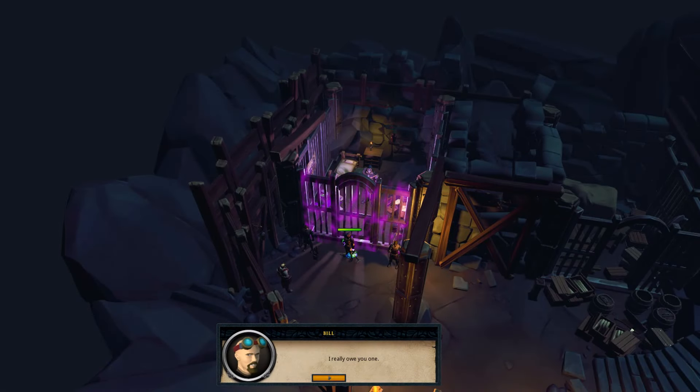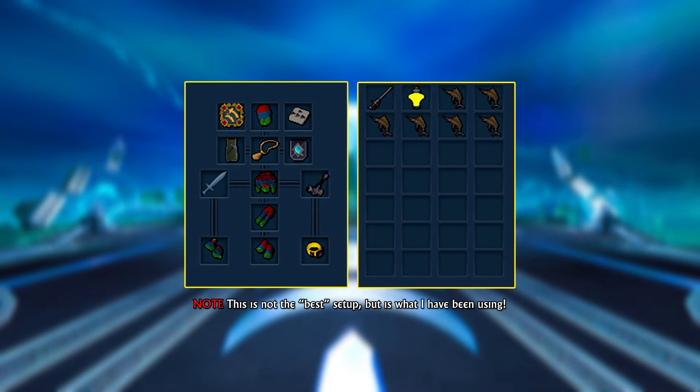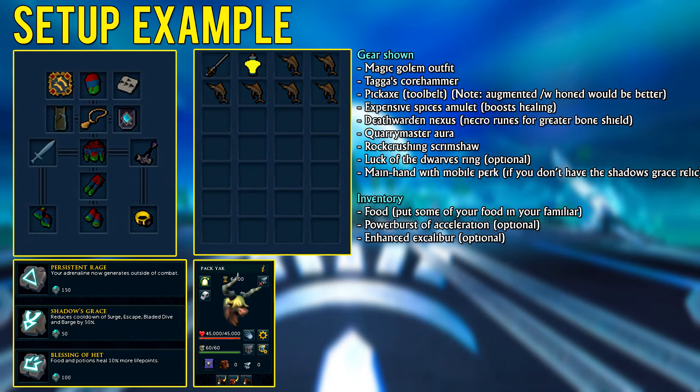The skilling boss requires the Odor Devour quest to access. Stat-wise, I'm not sure what kind of minimum level you need, but high levels should make a difference here. Mining is by far the most important skill, and having access to mining crit boosts such as the Magic Olam Outfit, Tagga's Core Hammer, Rock-Crushing Scrimshaw, and Quarry Master Aura help a ton.